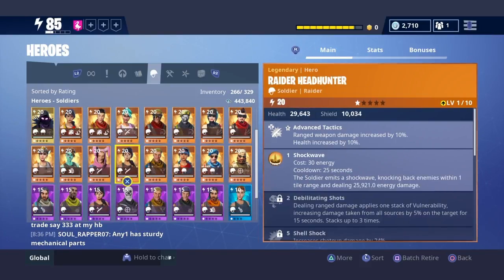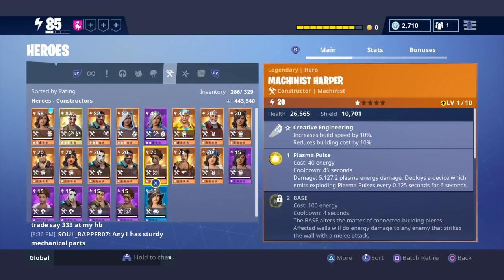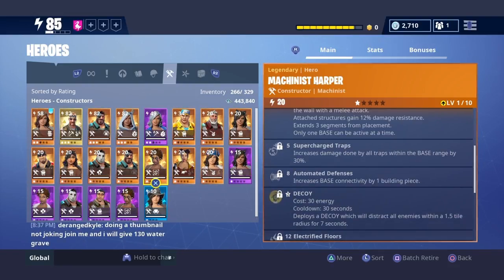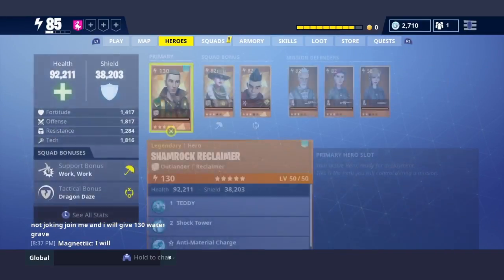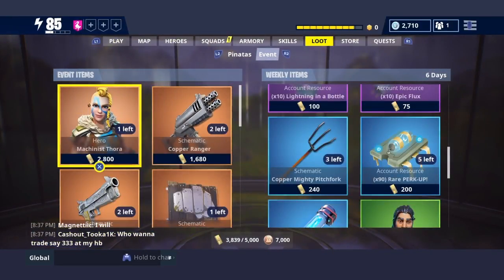I forgot her name — she's a constructor — right here, Machinist Harper. She gives a 30% damage increase to traps. Imagine having a trap with 30% increased damage — that would be crazy. But the trap has to be on the base, within the base range, on the blue glowing light.